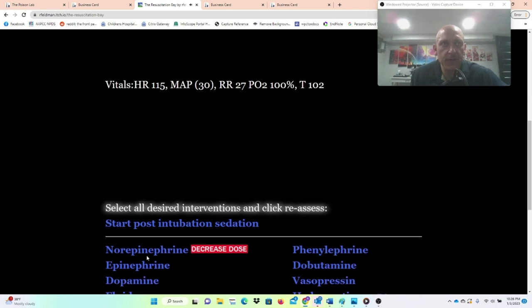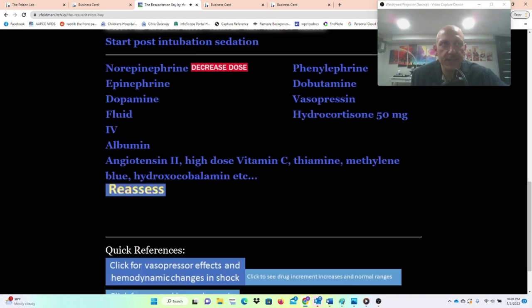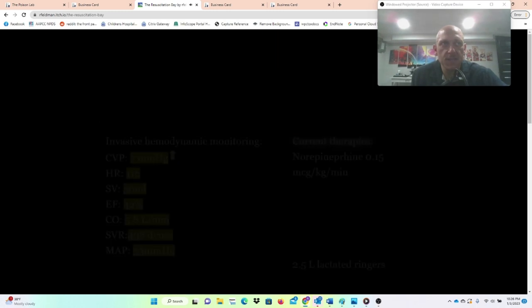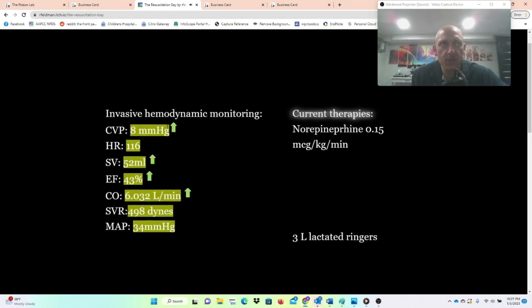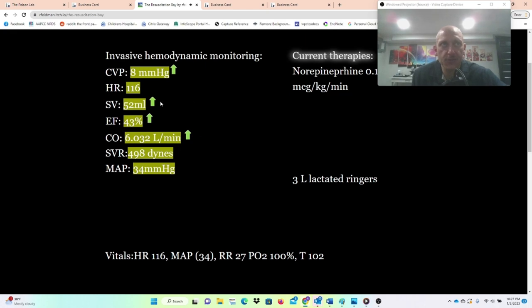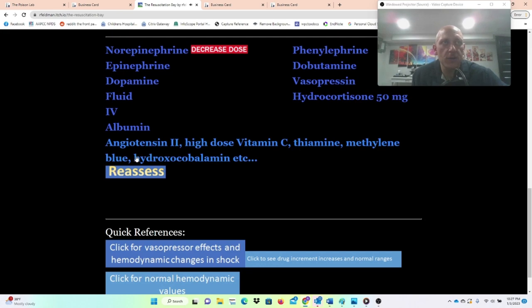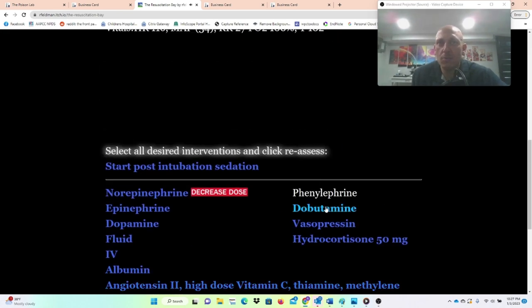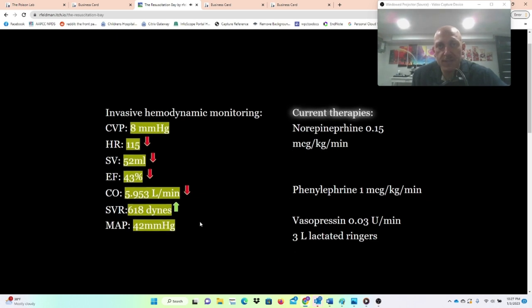I'm going to do norepi and fluids. As I increase fluids, it's going to likely increase my cardiac output — cardiac output increases from stroke volume because preload equals stroke volume per the Frank-Starling relationship. Now let's add phenylephrine and vasopressin, two afterload squeezers. Afterload goes way up, but cardiac output actually goes down because of the effect of unopposed afterload on stroke volume.